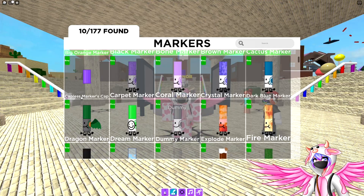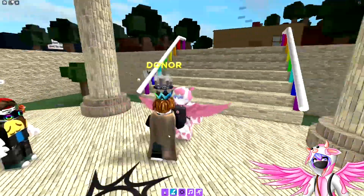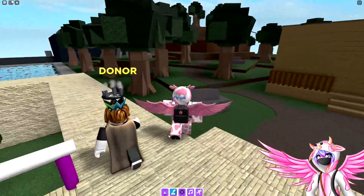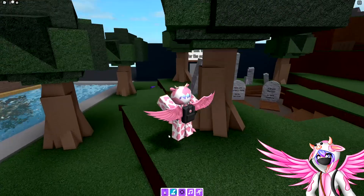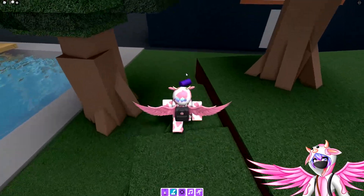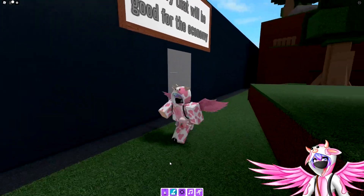Now, the next marker is the capless marker's cap. What you're going to want to do is turn around, head over into the forest, and follow this path over to the giant factory. There should be the cap right here for you to collect — this is right in front of the factory right here.